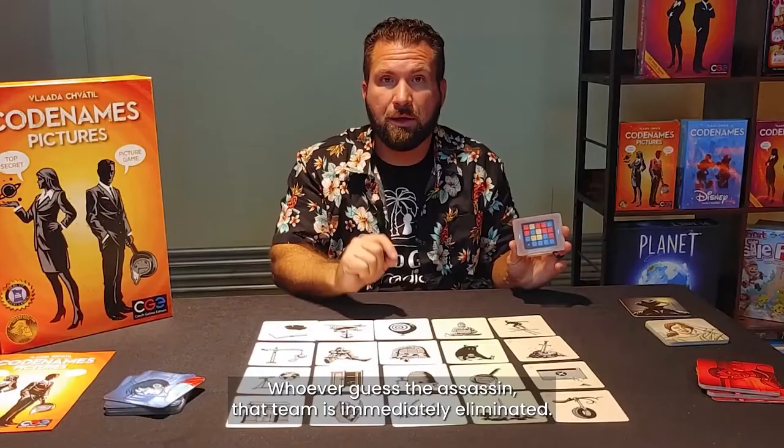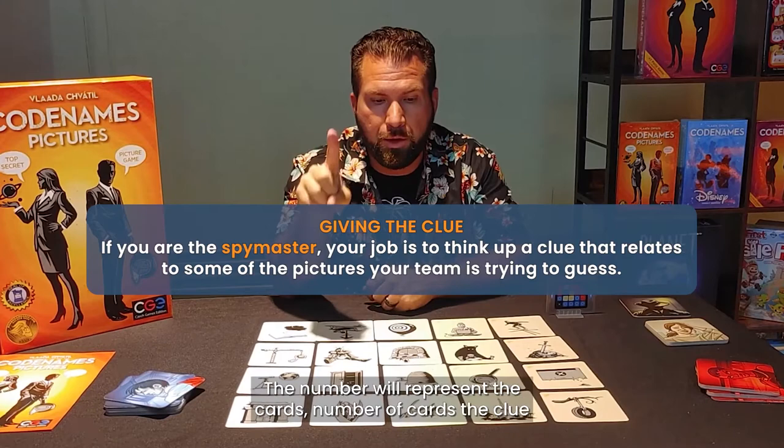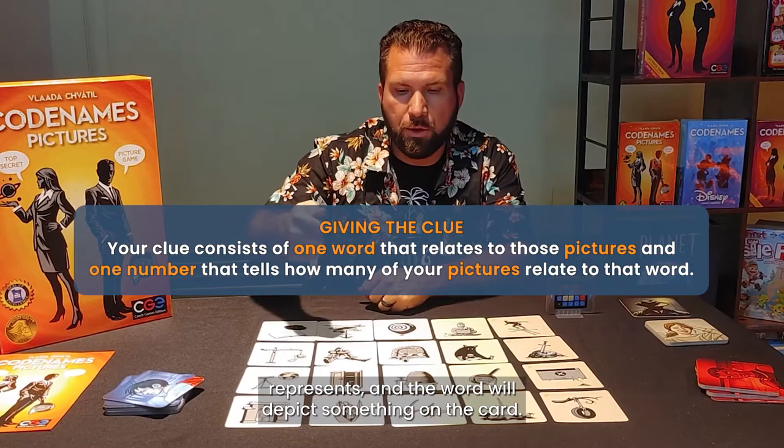If you ever guess the assassin, that team is immediately eliminated. The spy master will give one number and one word. The number represents how many cards the clue applies to, and the word will depict something on those cards.